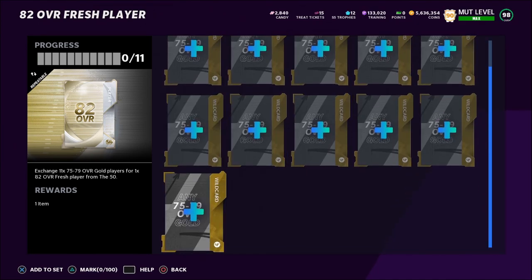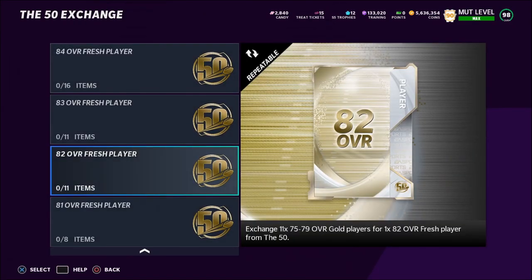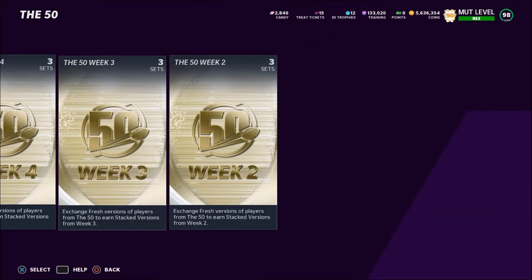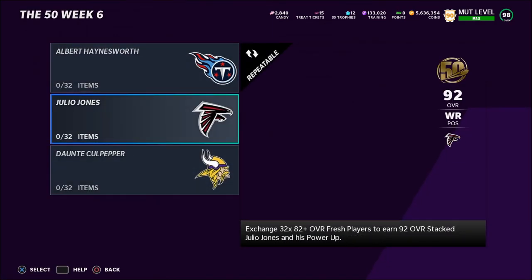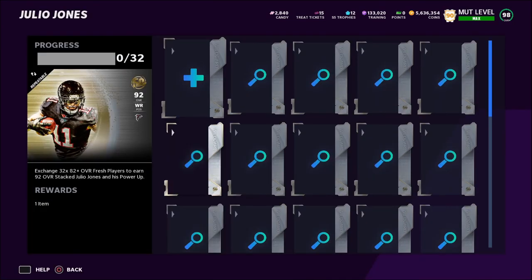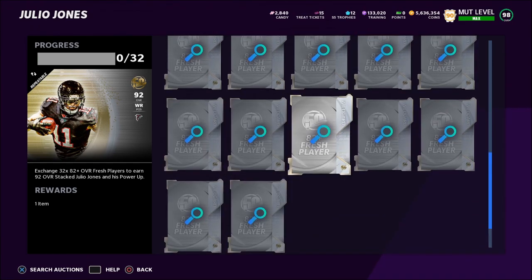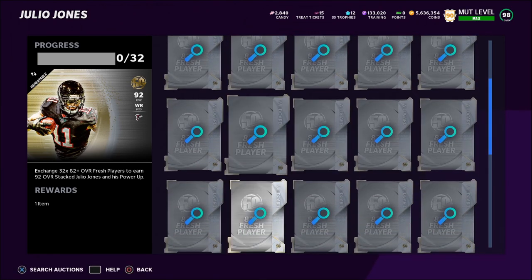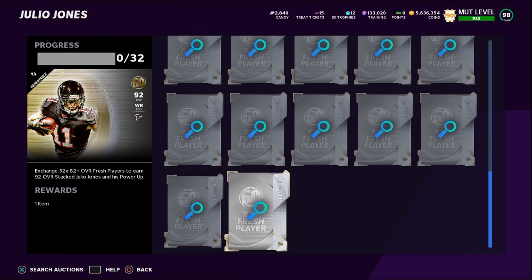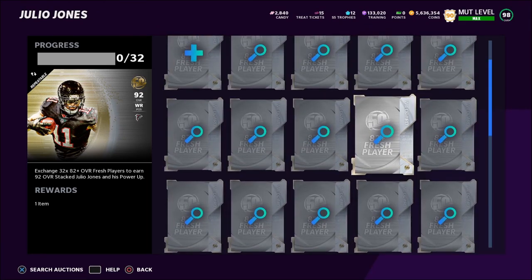Once you get an 82 overall Fresh player, you have a couple of options. You can sell it right away for about 9,000 coins, or you can try to collect all 32 82-plus overall Fresh players to complete the Julio Jones set and sell him for around 300,000 coins. Completing the full set will obviously take longer but you also get his power-up. It's completely your choice.